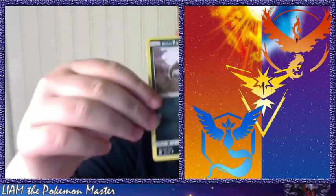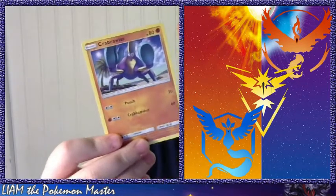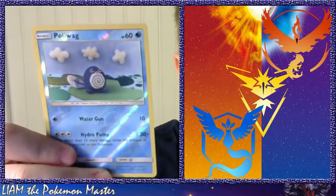There's a Luvdisc and Rattata. Rock Ruff. Ooh, Mareanie — its evolution is one of the strongest Pokemon in Pokemon Moon, if you didn't know. Crabrawler, Growlithe. This is a really odd art for a Poliwag reverse holo — really look at that — it's like Hydro Pump.